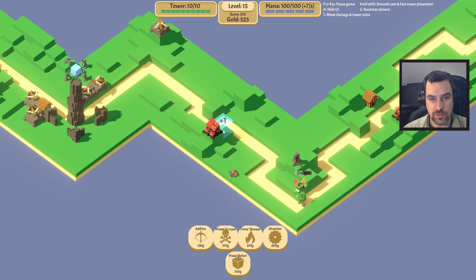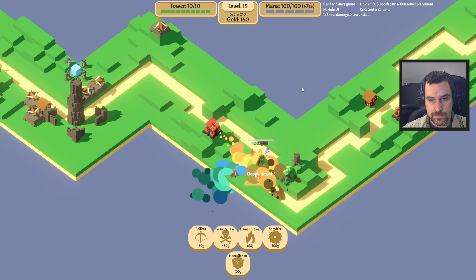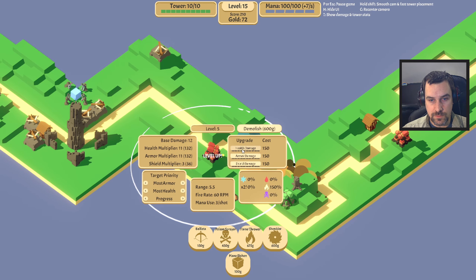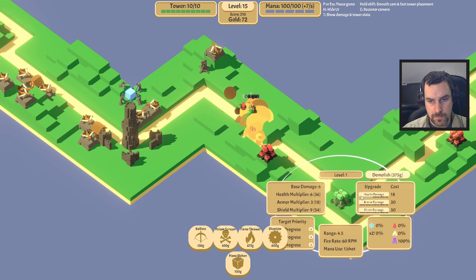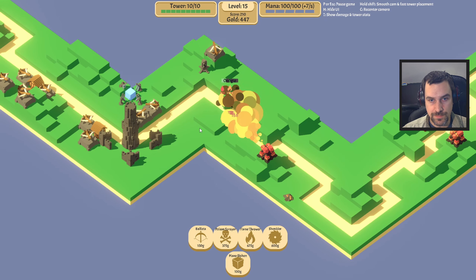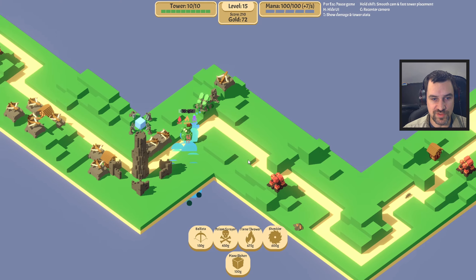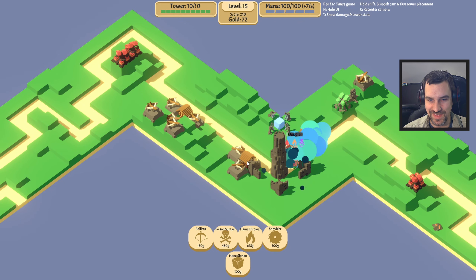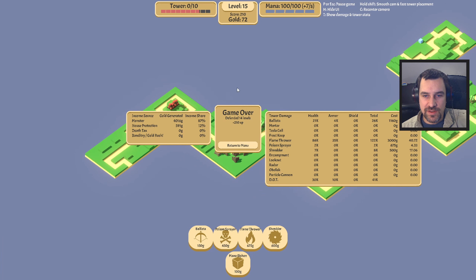I'm going to move my poison spray too. Oh, I think we're dead. Even cheesing our way through, Oogie still defeats us. Oh boy. It would have been nice if the paths kind of hung out together as opposed to spreading out like that, but hey, we did alright.